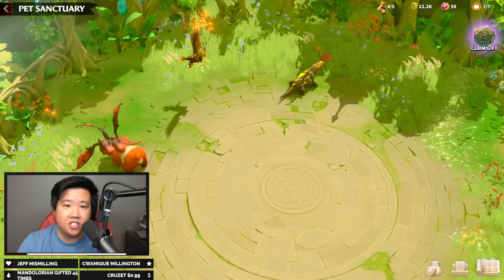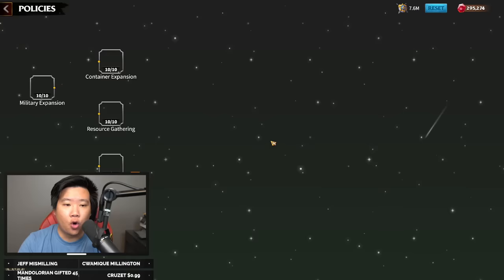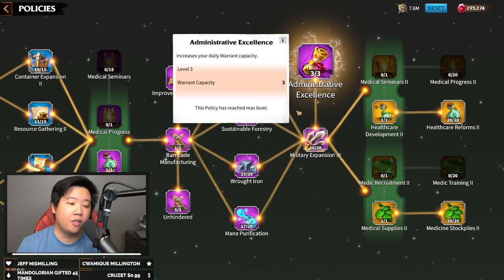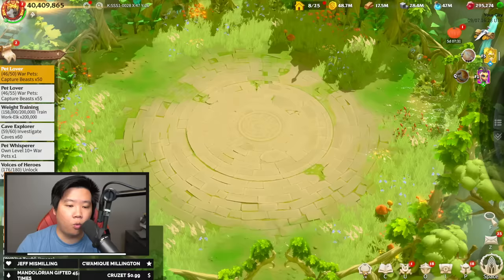How to get more Warrants: you are only going to start with two out of two. Go into the Notice Board, go to Policies, find Administrative Excellence, and work on it. It will increase your Warrant capacity by three. I highly suggest using your gems to get it right away, because you want to capture more pets daily so you can catch and release them and sell some of the skills.